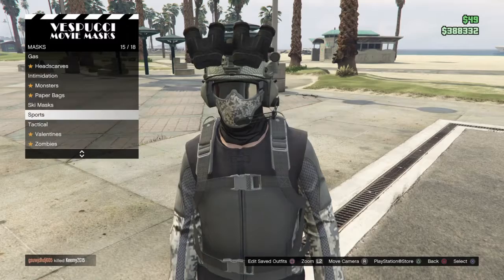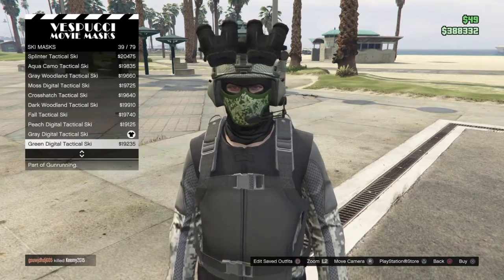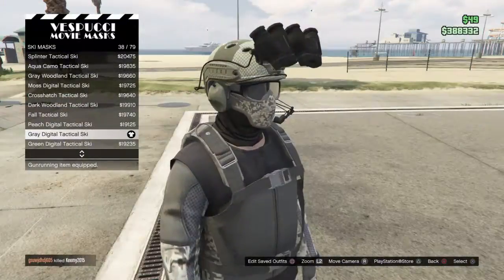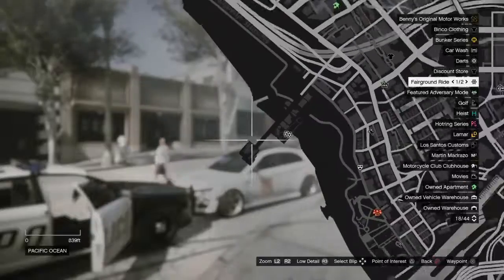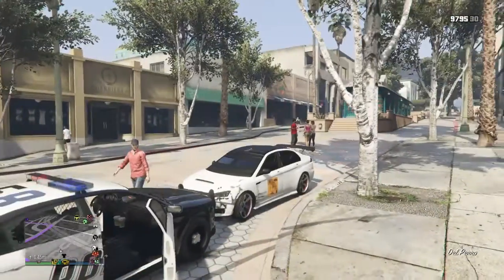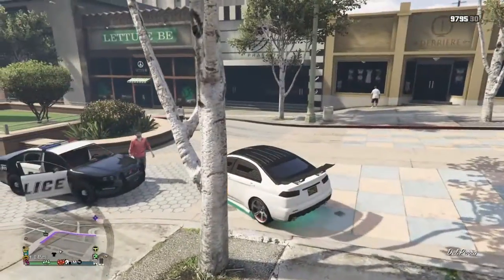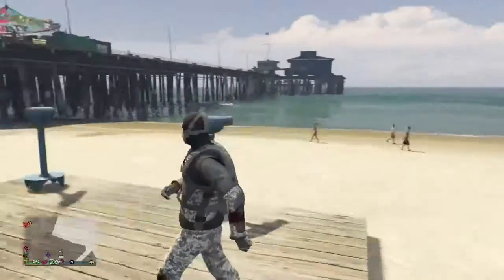Then in mask, you're gonna want to go to ski mask — you want the gray digital tactical ski mask. You're gonna want to go somewhere to Del Perro Pier to do this glitch. You have to do this telescope glitch that allows you to have a mask and a helmet at the same time.